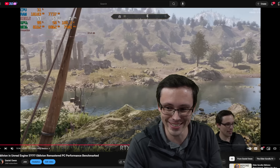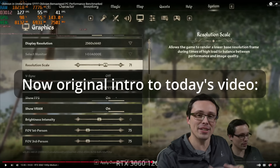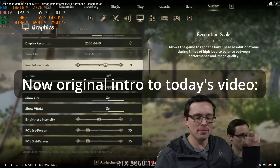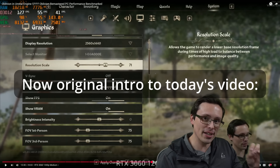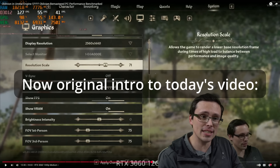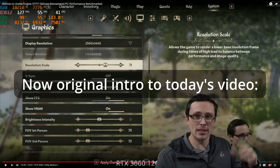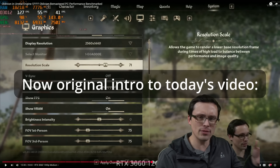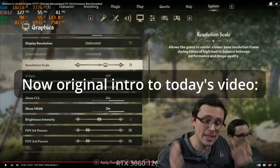I have diagnosed the issue I noticed in my video yesterday testing out Oblivion Remastered on a variety of graphics hardware. Most of the testing in that video is fine, but there was one specific moment where I got confused. On my RTX 3060, I was testing out a variety of graphics settings — including low, medium, high, ultra — at a variety of resolutions, and I noticed at 1440p medium I kicked on DLSS quality and performance stayed basically identical.